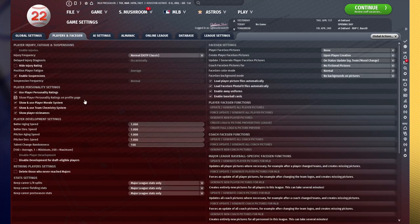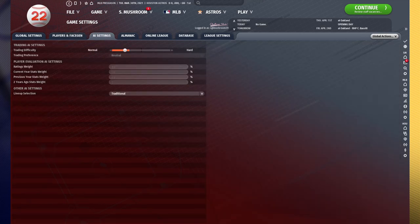Next thing you're going to want to do is head into Players in Face Gen. I also recommend turning on the player personality ratings. You don't have to do that one either, but it's something that allows you to have a better idea of what your players are doing.